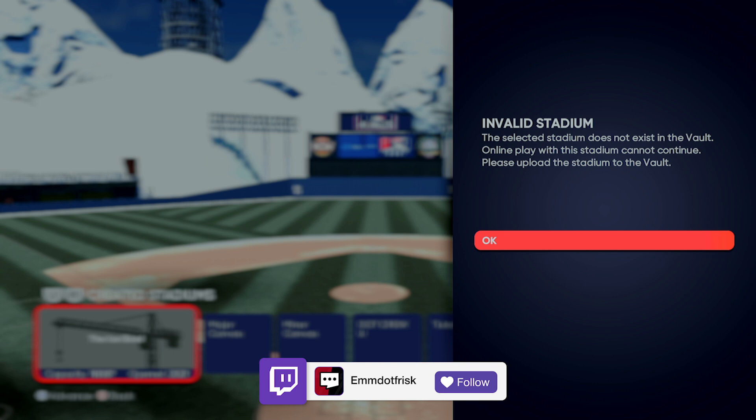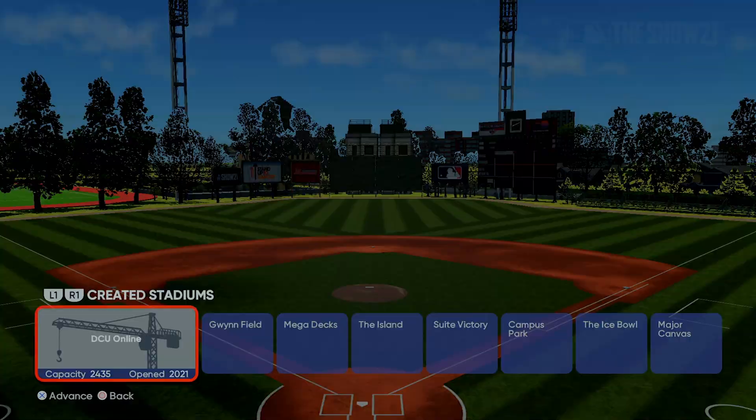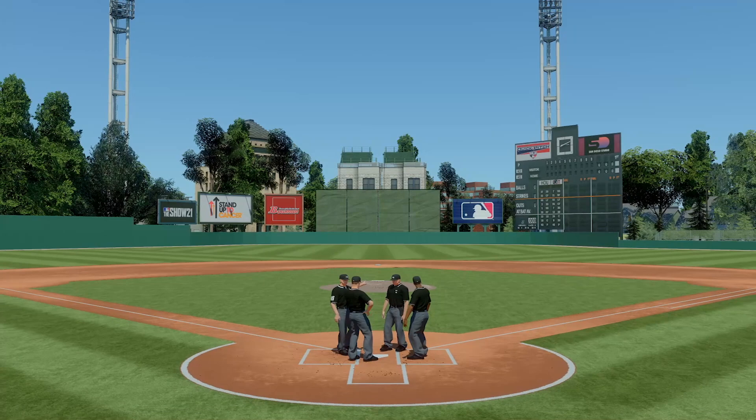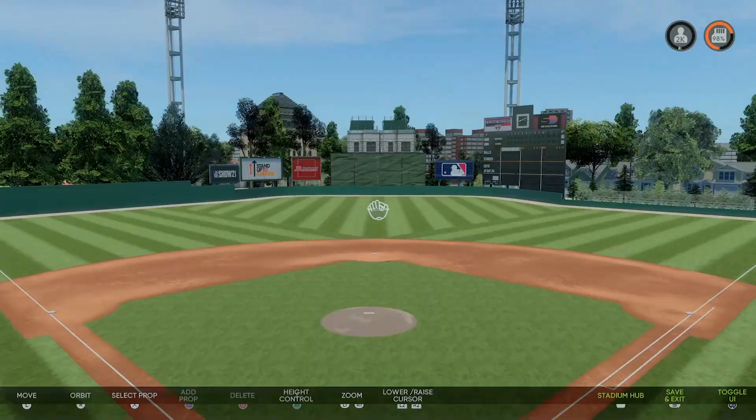Once you've saved it to the vault, here's what the success message looks like — this is DCU Online. I'm able to jump right in, Pedro's stadium is ready to go. Even though I'm playing the CPU in Diamond Dynasty, it still counts as online play, so you cannot use the wild downloaded stadiums there. I've already uploaded this one, so we're set — playing at DCU Online with my custom uniform. Look at Griffey!